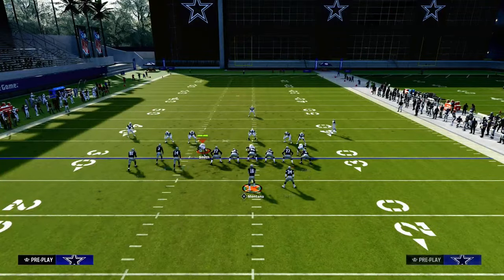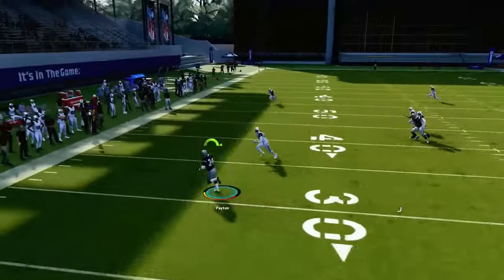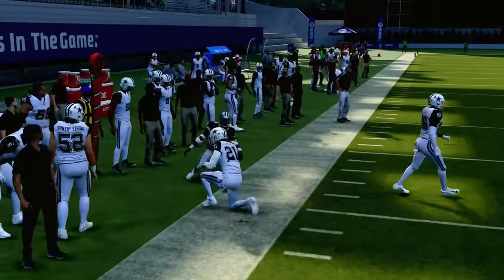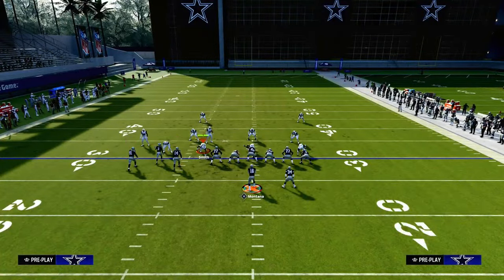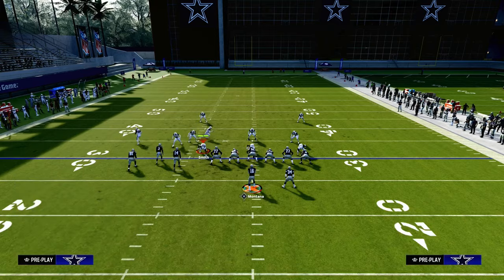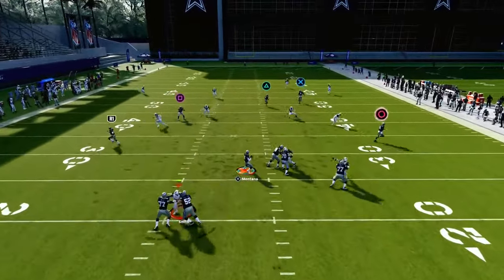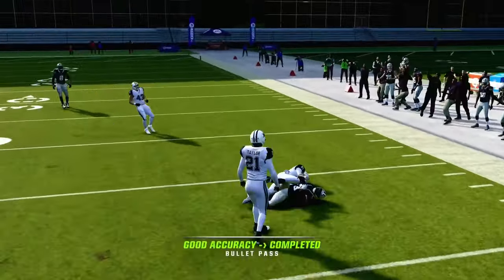If they do go to a zone coverage, your in route is going to be pretty much wide open, and they're going to have to shade underneath on both sides to be able to defend your drag route and your running back in route. What you're going to get from there is when they do that, you're going to have this deep crossing route kind of right behind the yellow zones in this little soft spot against the zone coverage.